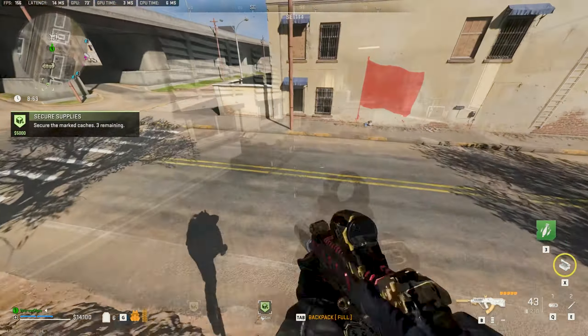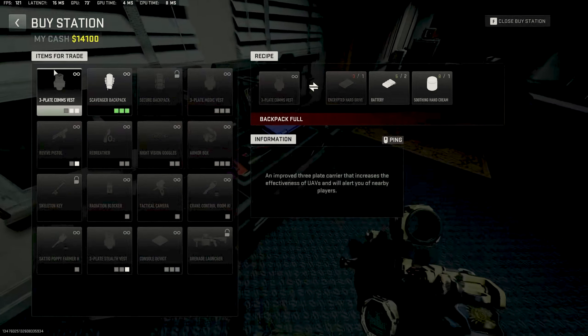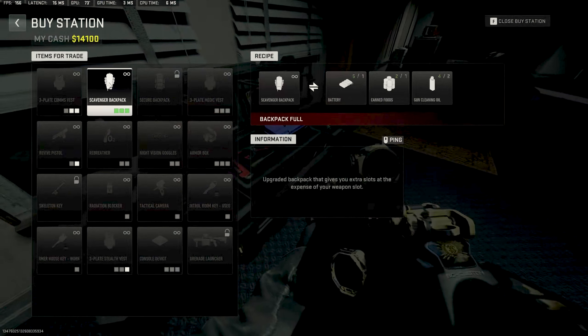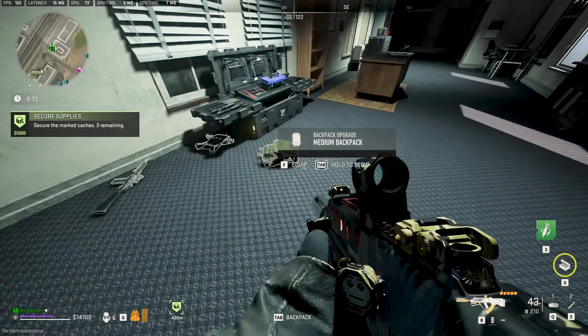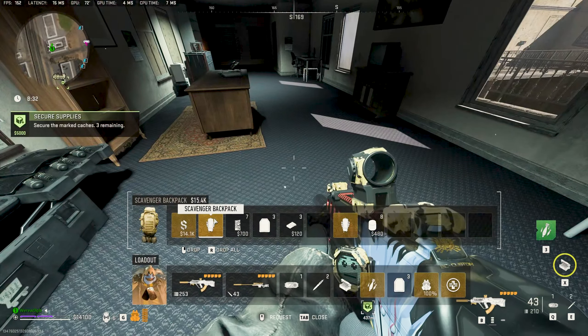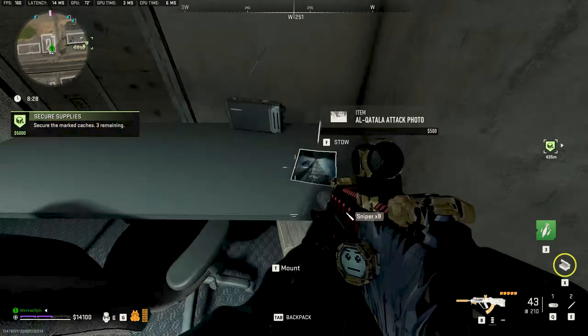Let's go to the buy station and do some bartering. Look, I can do multiple scav bags — not that I need multiple scav bags, but you know.